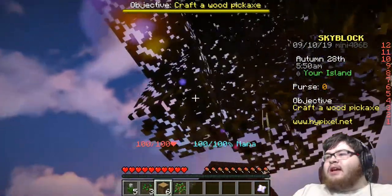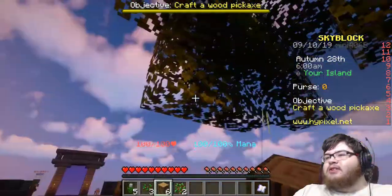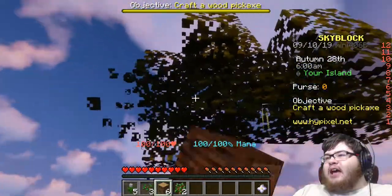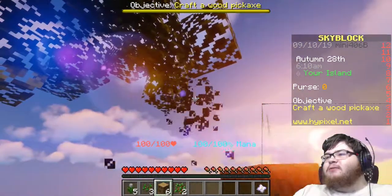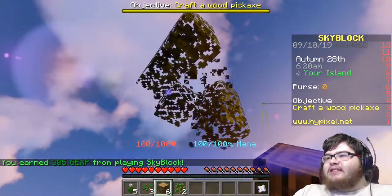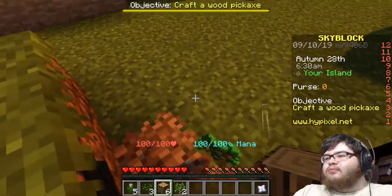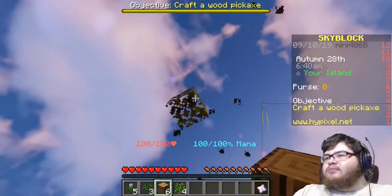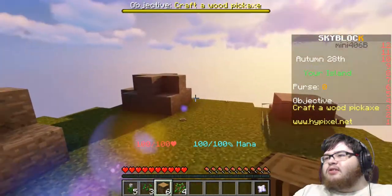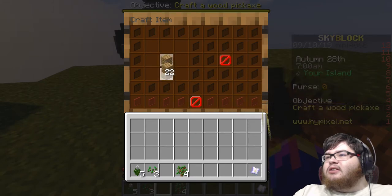Yay! I got a sapling, so I can get more trees or whatever. Alright, let's get rid of all the leaves — it's ugly, just having floating leaves from the remnants of a tree. This is like survival mode, except in the sky. I mean, I guess that's the whole point of the game. Ooh, more saplings. Wait, what? Okay! Weird, but I like it.